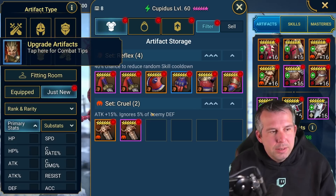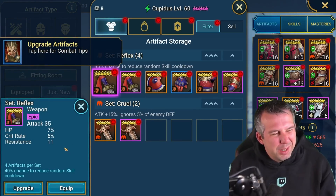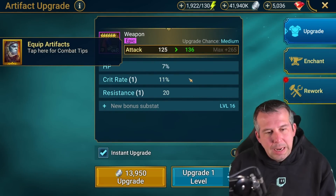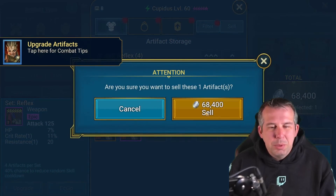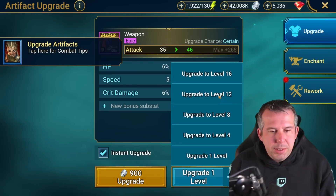Right, let's look at this iffy one. It had to go double roll crit or double roll resistance - one and one just isn't doing it for me, so that's a goner, it was already kind of a goner in my head anyway. Speed and crit damage is where I want to see these going.